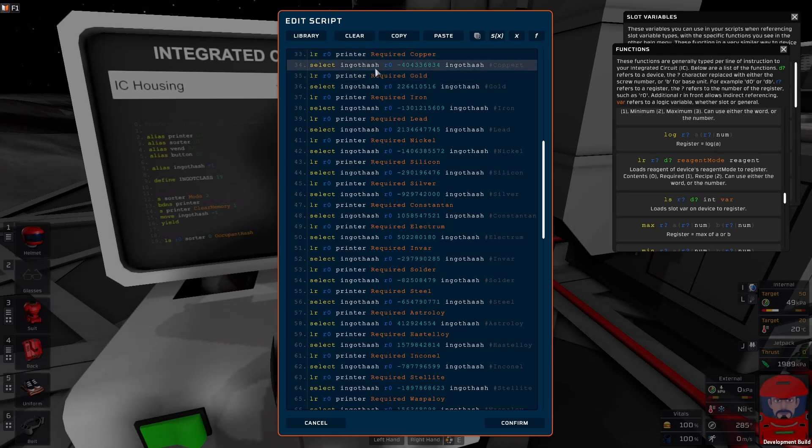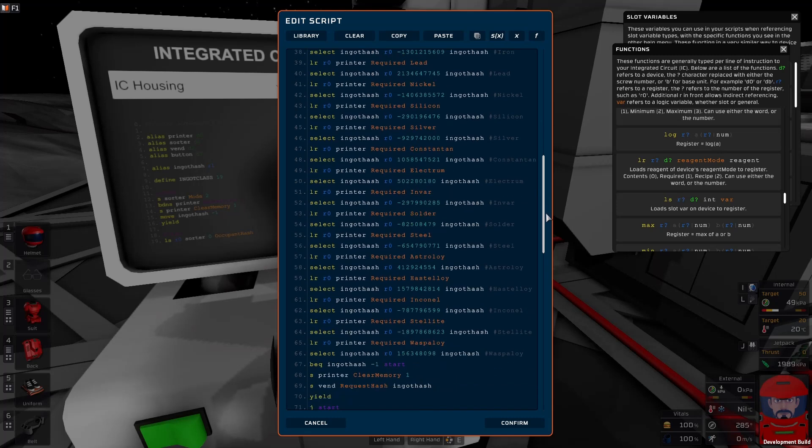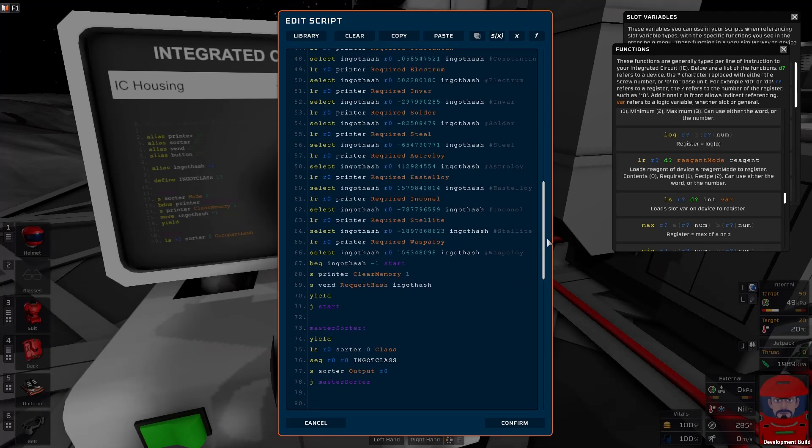Then we set our ingot hash depending on whether or not it requires that ingot. The answer will either be zero — we don't need it, the recipe doesn't require it, or we've got enough — in which case ingot hash remains whatever the old value was. If you do need it, it will change ingot hash to the prefab hash value of the copper ingots. It goes through and checks each one. If it needs more than one item, it will overwrite that prefab hash each time it finds something else it needs — it doesn't matter, because it will go through the loop again. The important part is it comes out the end of the code with either minus one meaning it doesn't need anything, or the hash value of something it does need. From there, we request it from the vending machine and go back to the start.